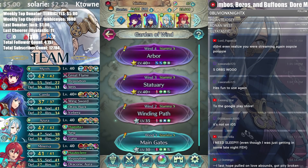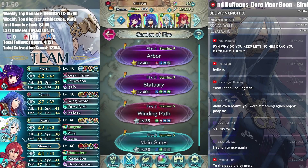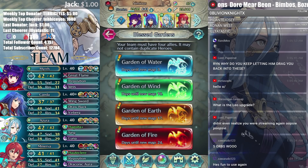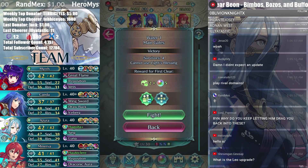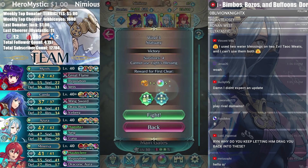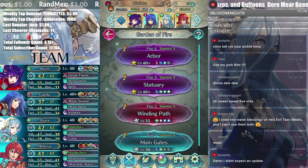Oh my god, this is so cool! Look at that — there's so many special effects. Five orbs, 20 — there's so much stuff, so much! Each goes to the next blessing. Oh my, that's so cool. There's so many blessings — blessings for everybody!